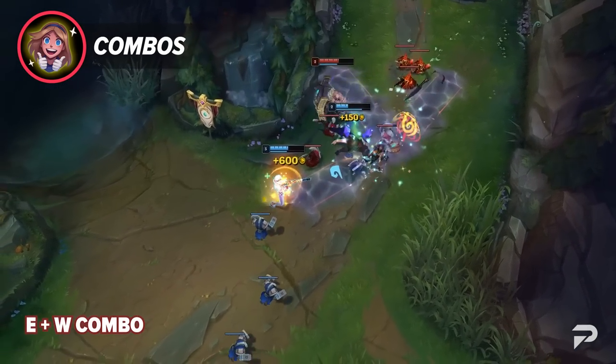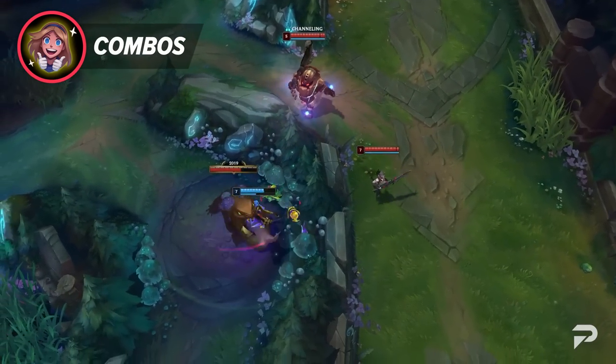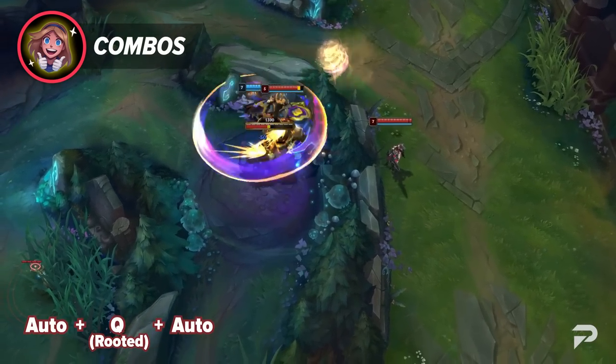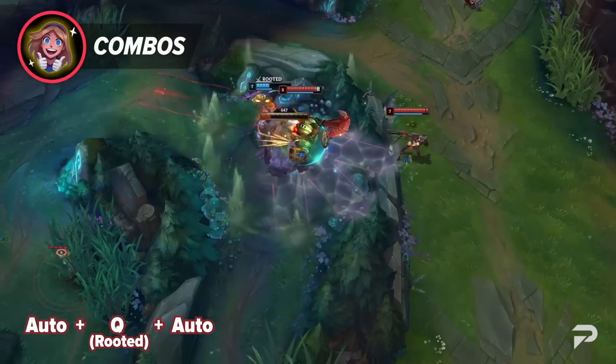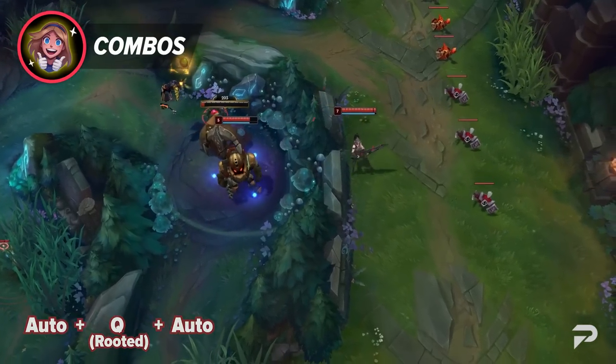This gives you two Headshots on the target. The best way to do damage to a target that falls for the setup is to auto once, then Q while they are rooted, then land your second auto. This is easily enough damage to 100-to-0 squishy foes in the mid to late game.